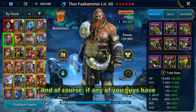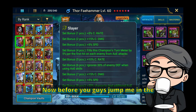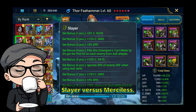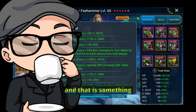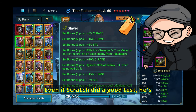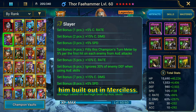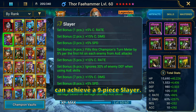Right now I have him rocking a nine-piece Slayer set. Before you jump me in the comments — I know his A2 is not coded as an AoE, and I know others have tested Slayer versus Merciless. I'm going to do my own comparison video focusing specifically on Hydra. On my other account I have him built in Merciless, but on this account I can only achieve a nine-piece Slayer.